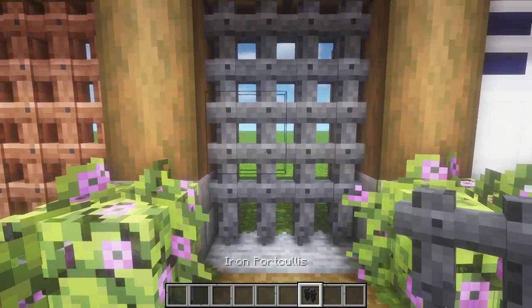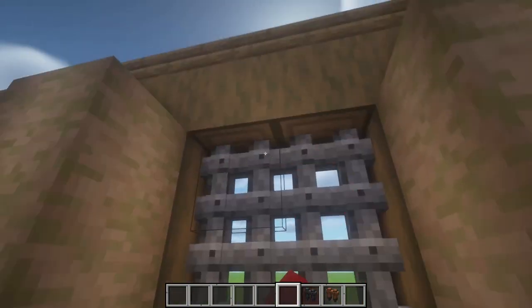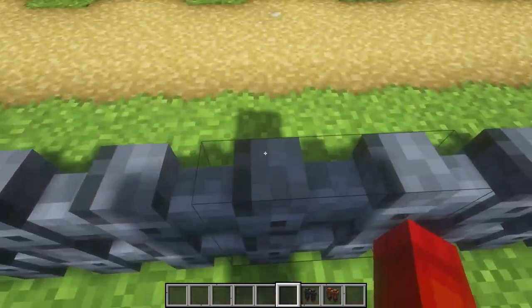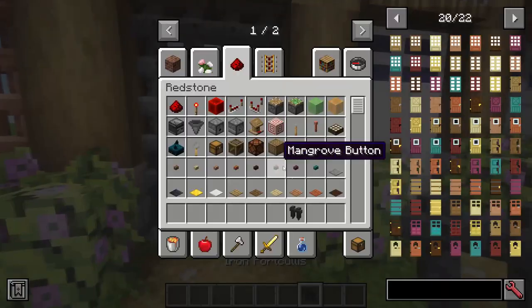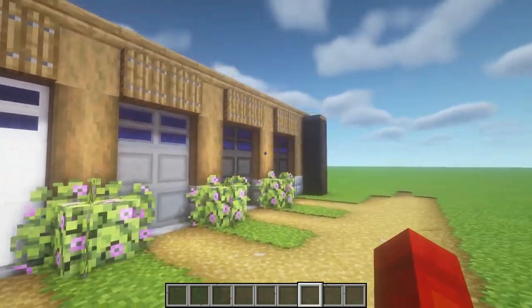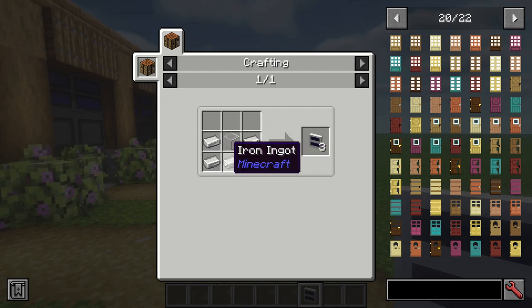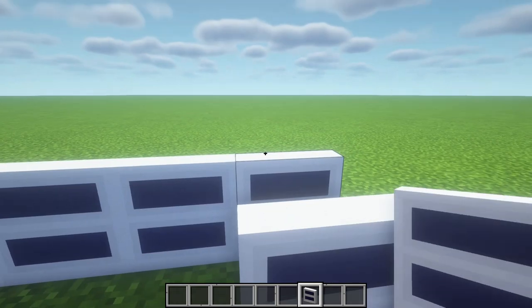Then we have the iron portcullis and the wooden portcullis — you just right-click them to open and close, and they can be as big as you want. You can walk through them when open, but not when closed — though you can jump over them. The crafting recipe for the iron portcullis is three iron bars and three iron ingots, as you'd imagine. Then we have four garage doors. First is the white garage door made from one glass block and five iron ingots. These can be as big as you want and can even be at different heights, which is really cool.